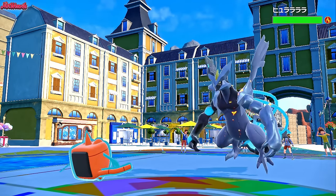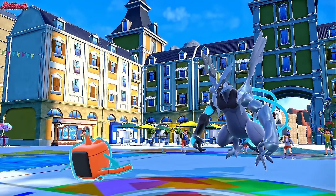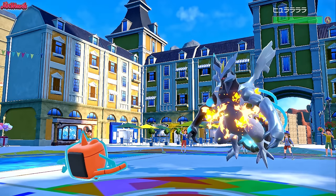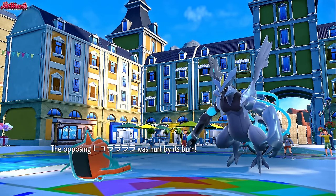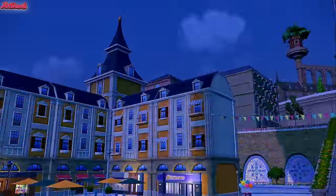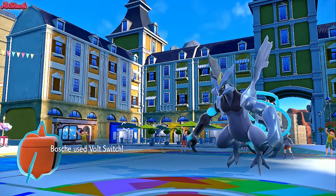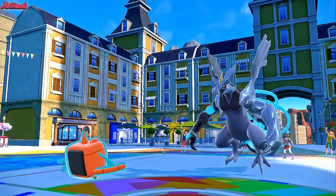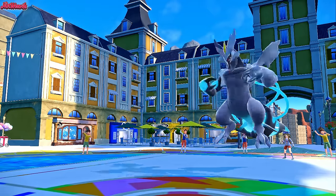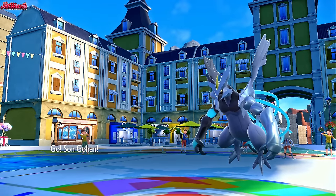It's going to do residual damage every turn, meaning they won't do as much this next turn. The fact that they outsped us tells me they're max speed, not a bulky variant. We go for a Volt Switch. They fire another Fusion Bolt — not much damage this time. I'm wondering if they're Choice Scarfed. Let's withdraw Rotom. Sticky Web is up, so now we can go Infernape and hopefully clean up.